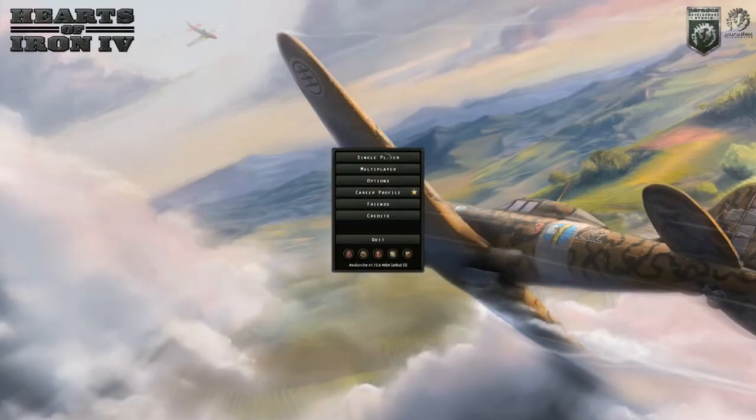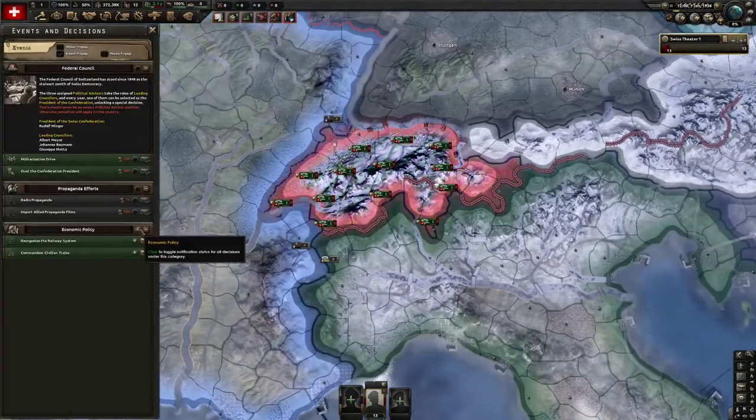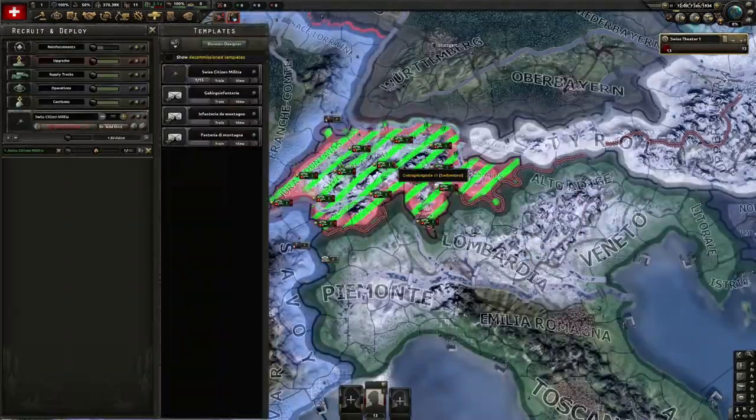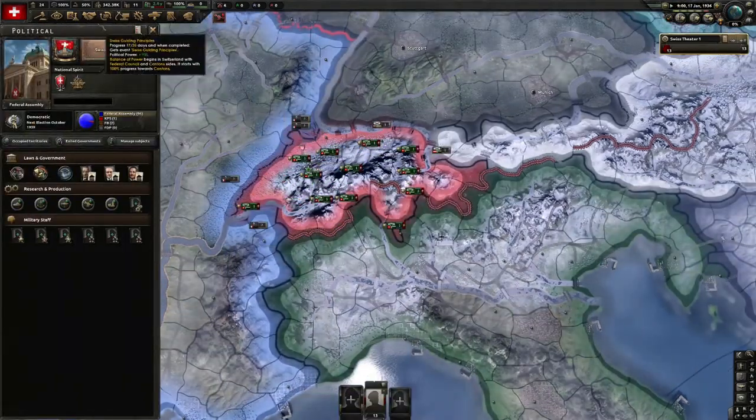This is a relatively straightforward and not particularly challenging run if you think of it in its two phases. Phase one is all the way up to forming the Alpine Protectorate, and then phase two is the war with Germany.